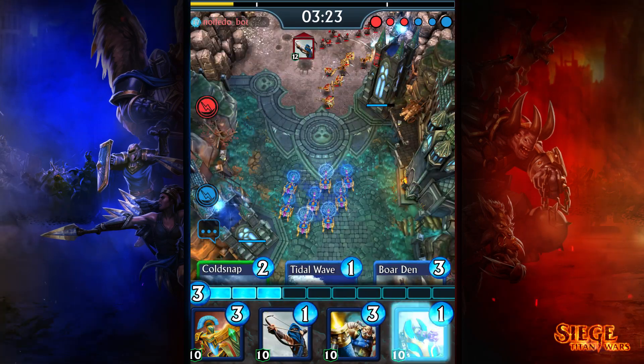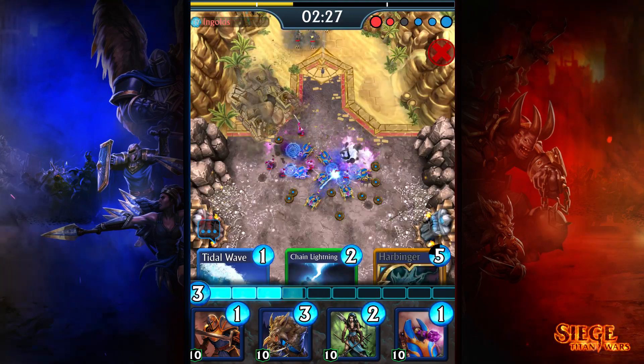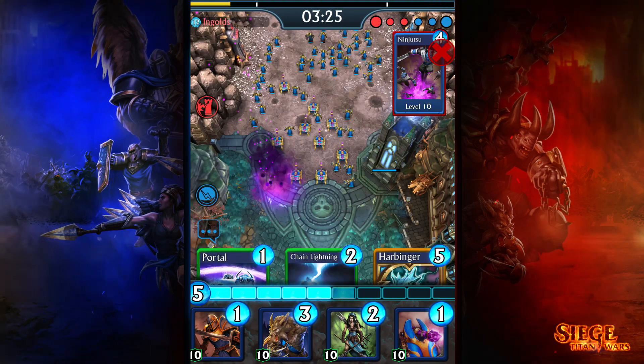The Mana Cannon can do some serious damage given how much damage it can absorb, so we're decreasing its health to allow for more spell and ranged warrior counterplay against it.